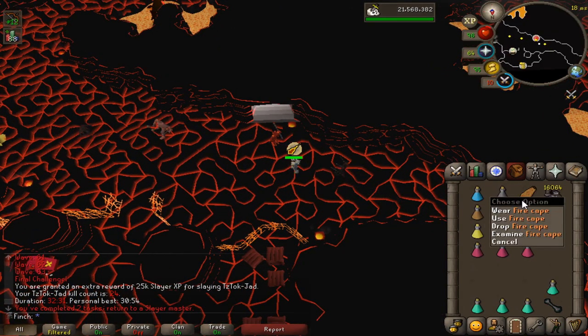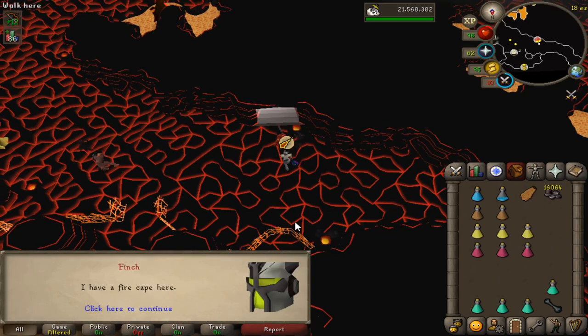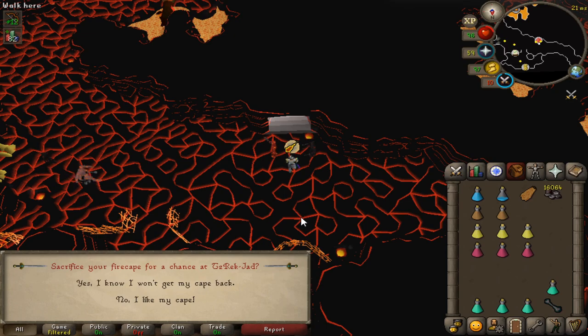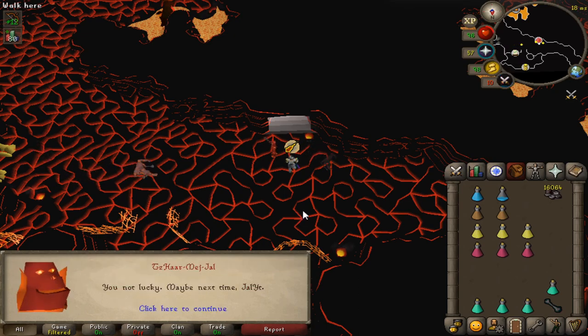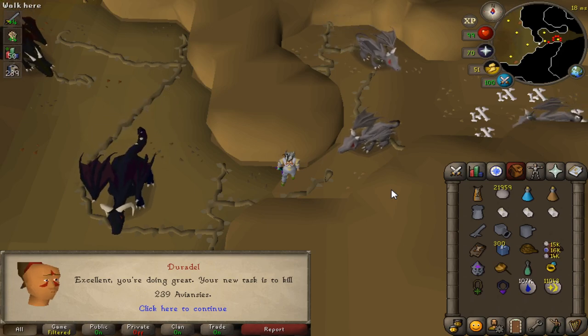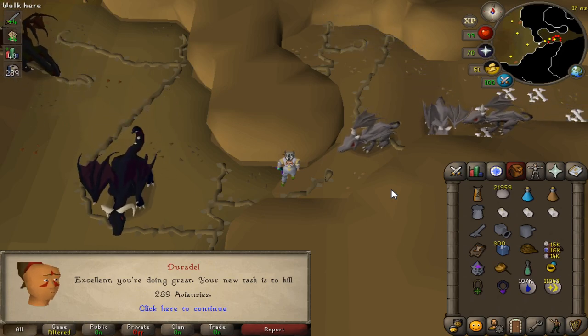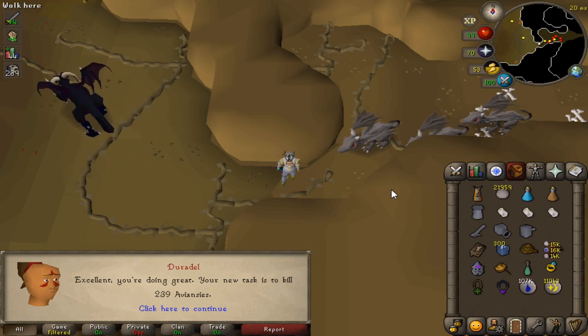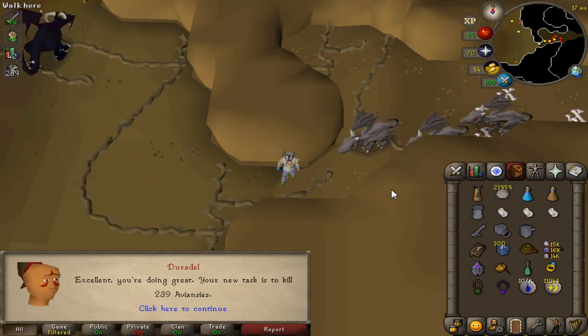Completed another Jad task — figured why not? It's a decent chance at getting the pets, so going to trade in the cape and see if we can get lucky. No. That's what I was looking for — 239 Aviancy, so a nice big task. I'll head over to the wilderness to catch myself some black chins and then pick up some ecumenical keys, head back to God Wars. Let's go and get the Armadale helm.